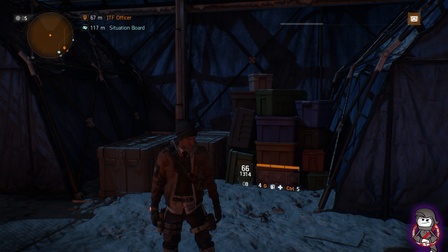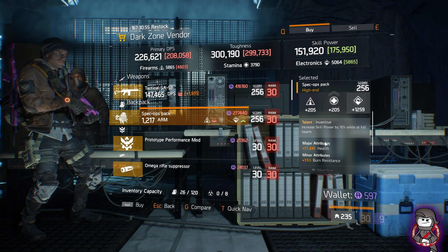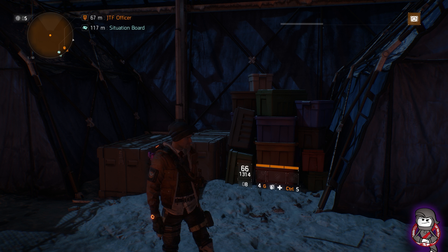In 5th Ave, there's a Tactical SA58 — not that great — but the Inventive Backpack is pretty decent. You can see everything that's rolled on it. It's worthwhile if you want to pick it up for a skill build — not bad. Other than that, it's First Aid Self-Heal Mod, Omega Suppressor — nothing spectacular.